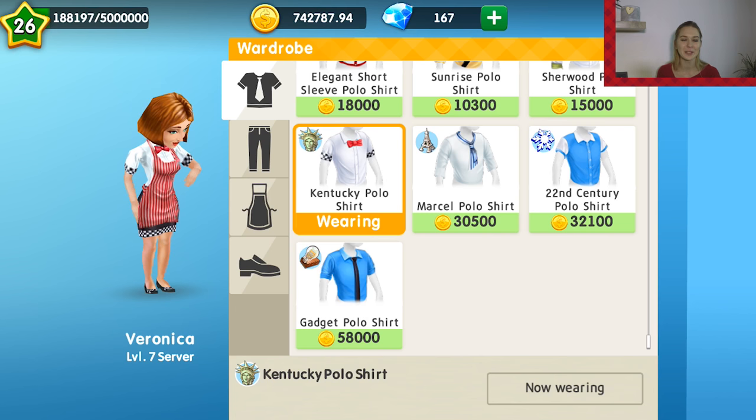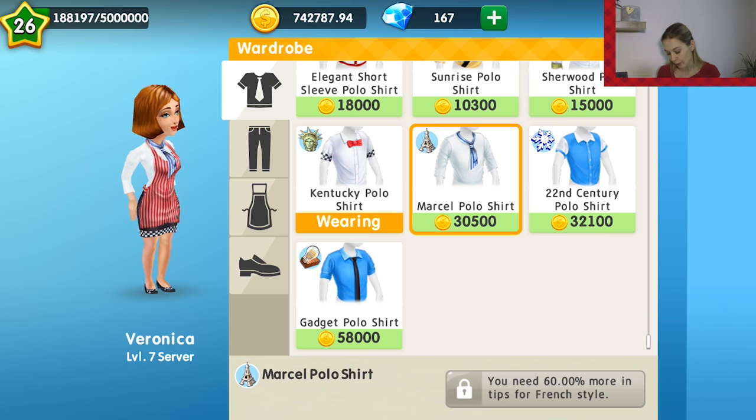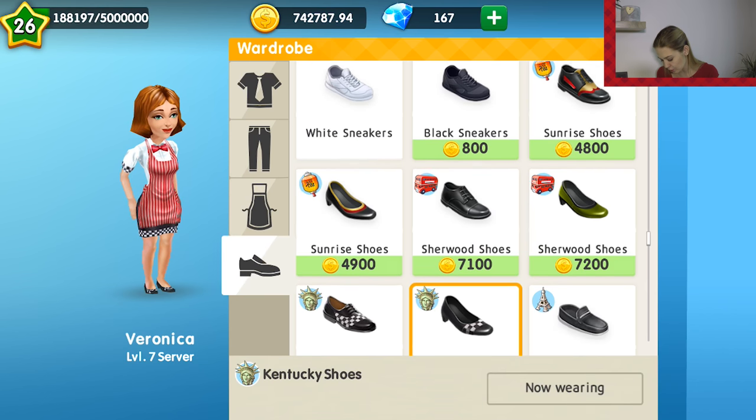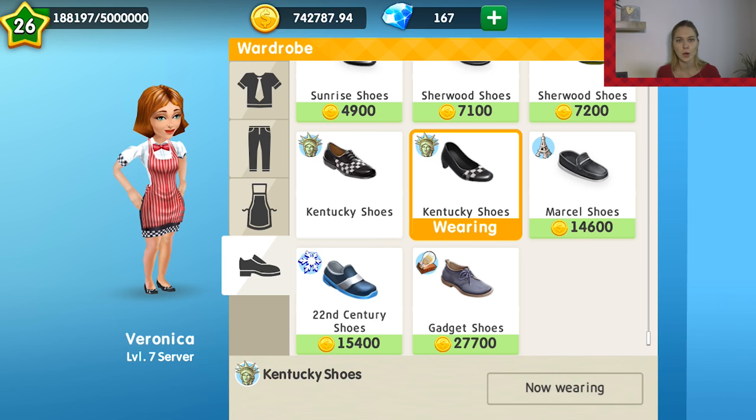I also want to tell you something about the wardrobe. Let's click on Veronica and change her appearance — she has a brand new look. The new styles have become available in the wardrobe. The only thing you need is 60 percent in tips for a certain style to dress your waiters or barista in it. I can't dress Veronica in the Marcel polo shirt, but she's already wearing the Kentucky polo shirt. There are also all kinds of pants, skirts, aprons in different styles, and shoes — quite costly, but you can combine different styles, and on high levels it's quite affordable.